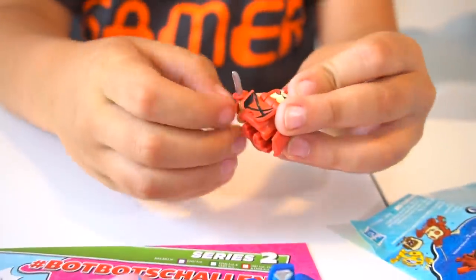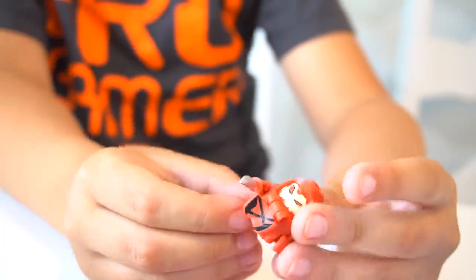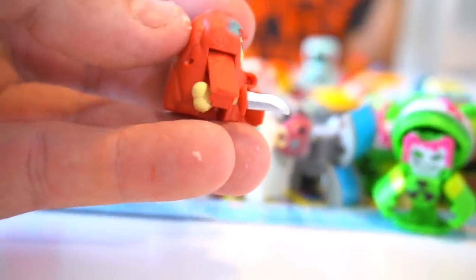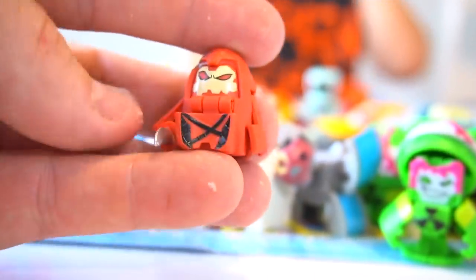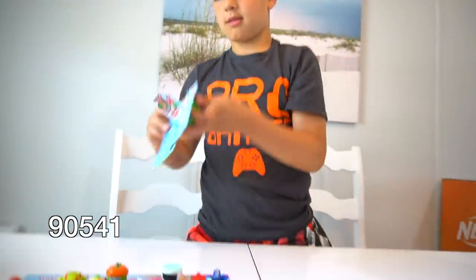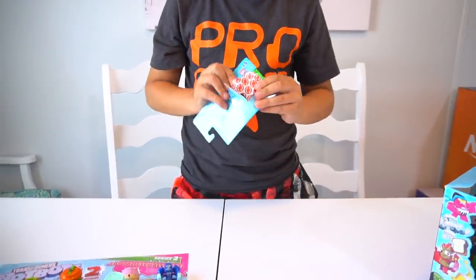This is what his instruction sheet looks like — our very first Transformers Bot Bots weapon! Hammer Eye has a sword — he's a samurai with a samurai sword! Very cool. Here's what he looks like up close — his feet go kind of easy though.